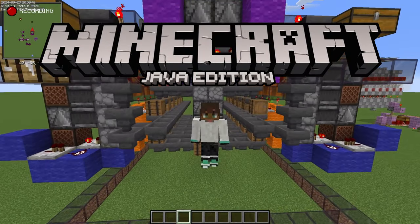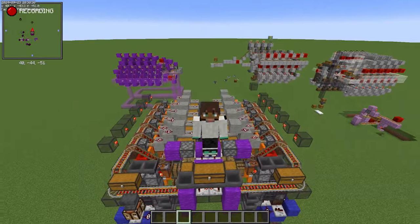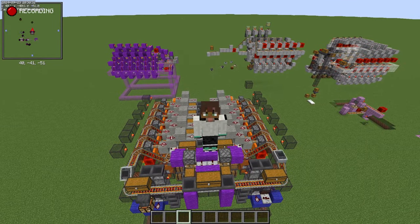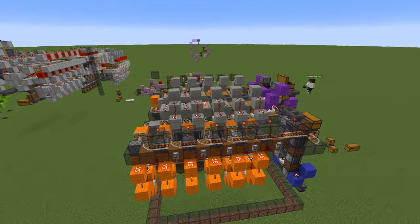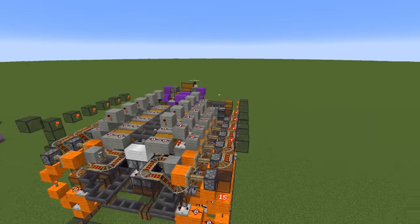Hello and welcome. Today I will be showing you how to build Mumbo's impressive dual cart one chunk multi-item sorter. This design allows you to efficiently sort multiple items using two mine carts within a compact space.